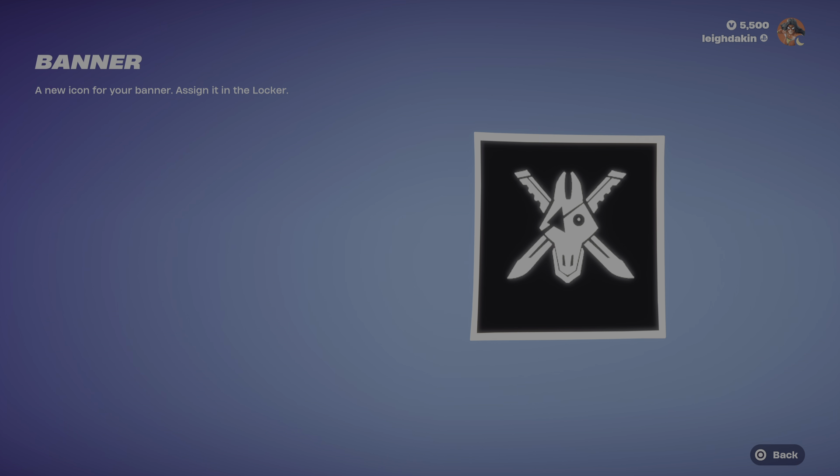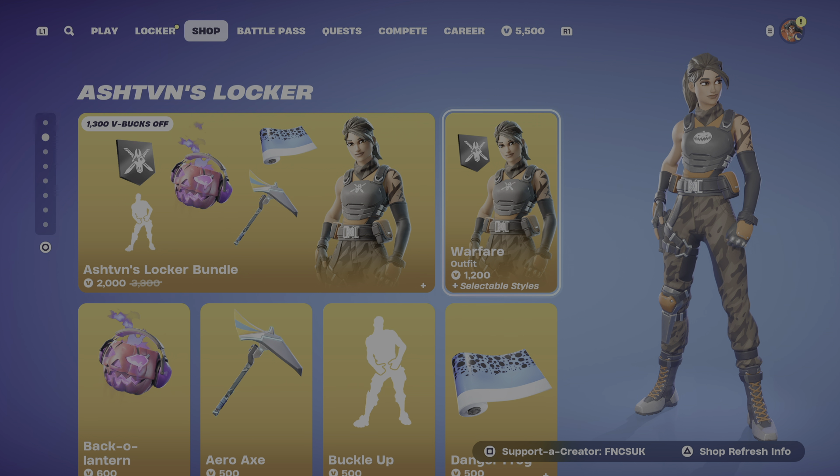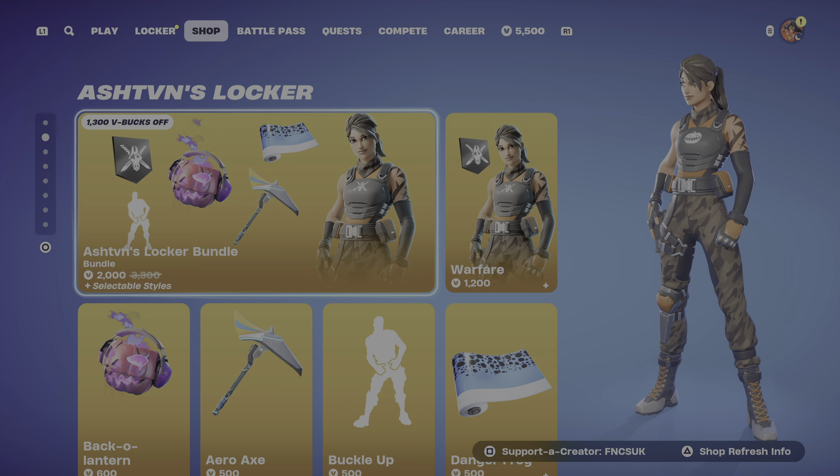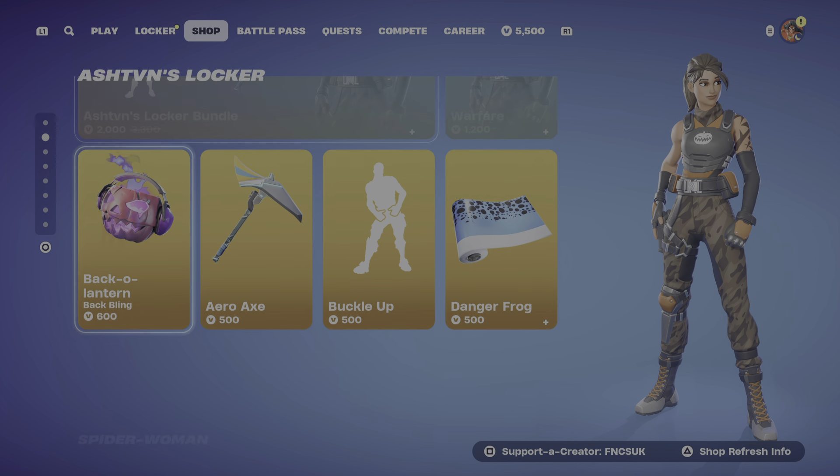There's a new banner assassin in the locker bundle. That's how you're going to get the banner, guys — if you buy the locker bundle. Sadly, if you buy the full bundle it's 2,000 V-Bucks.